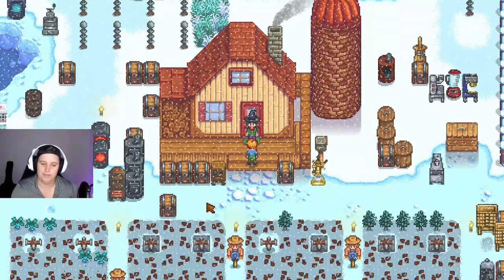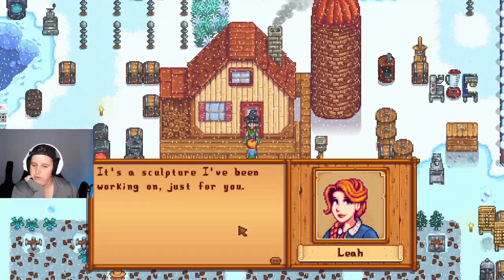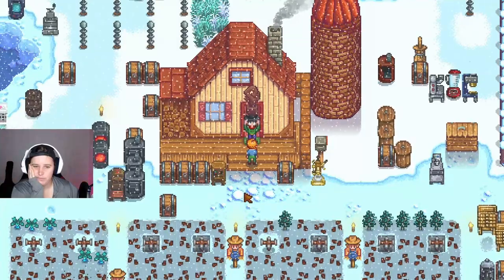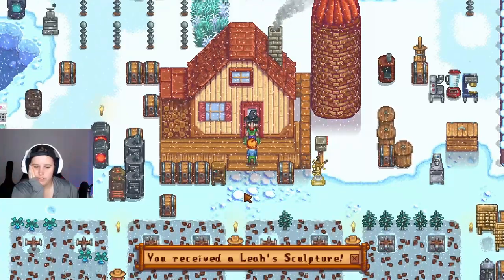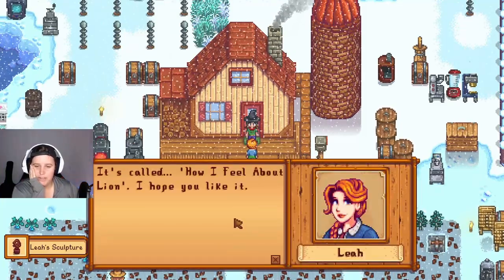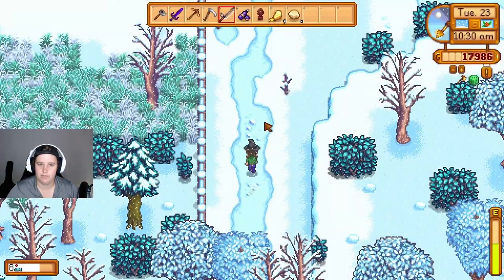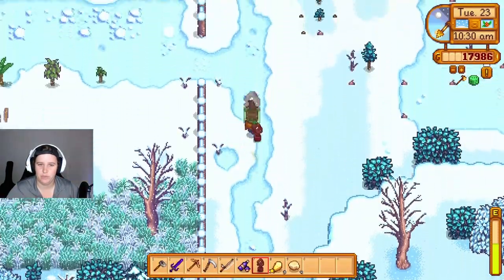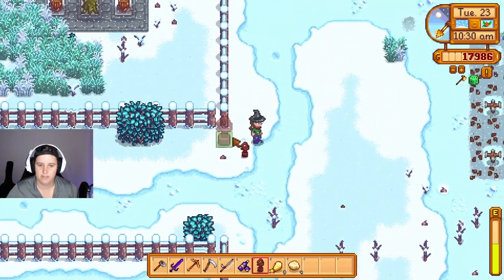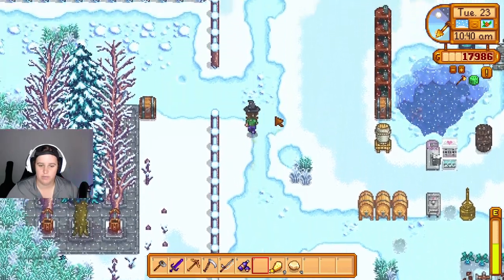I run into Leah again outside — 'I swear I just talked to you twice this morning!' She says: 'I brought you a gift — it's a sculpture I've been working on just for you. It's called How I Feel About Lion. I hope you like it.' We received the sculpture. 'Where should we put this?' Well, that was fun!